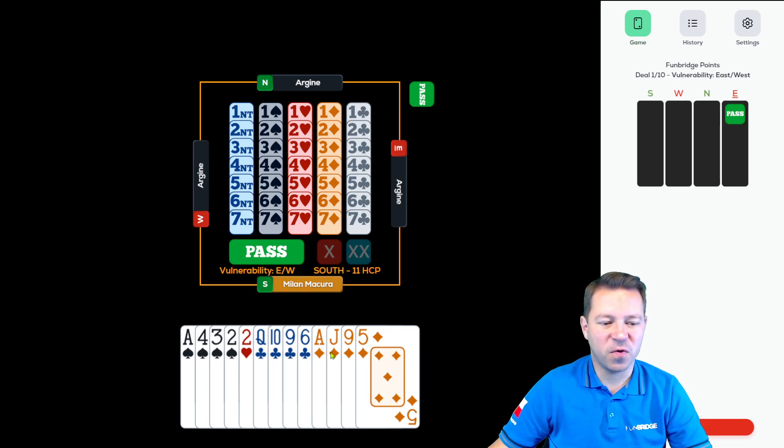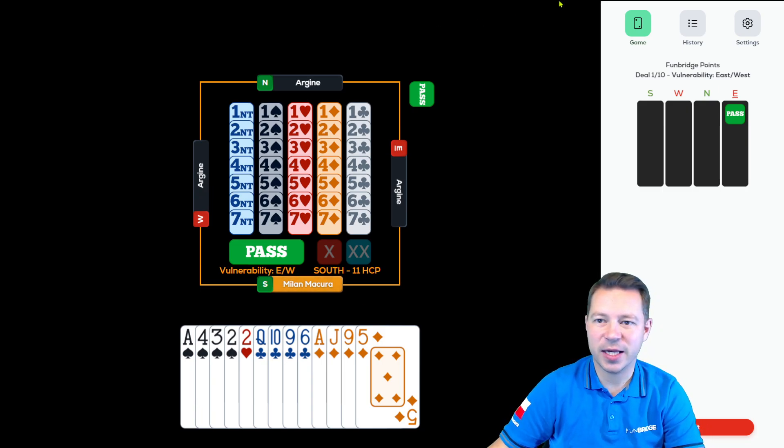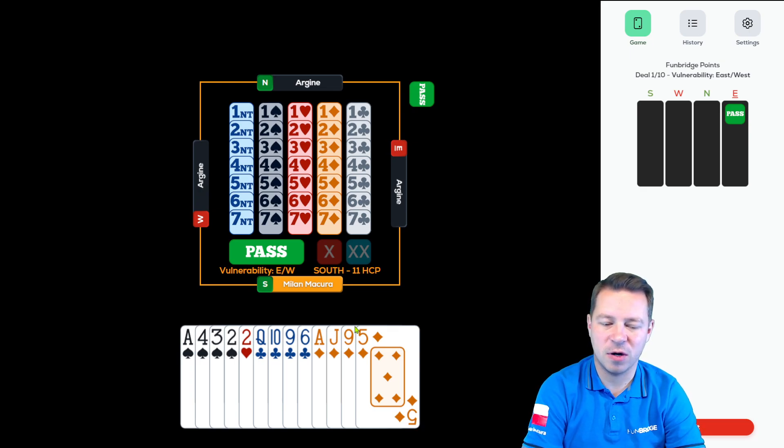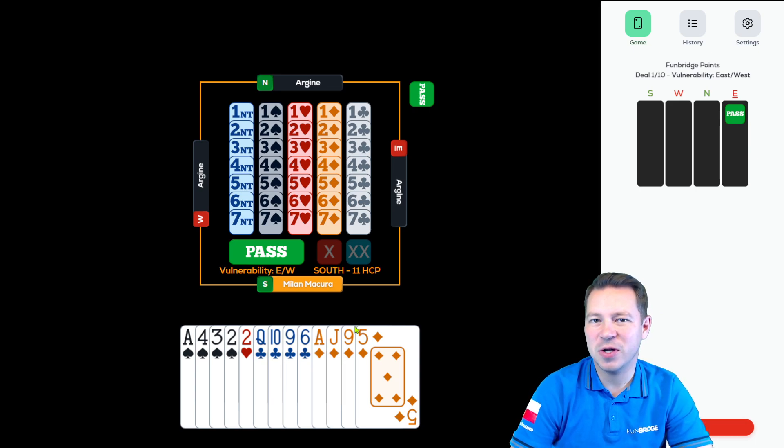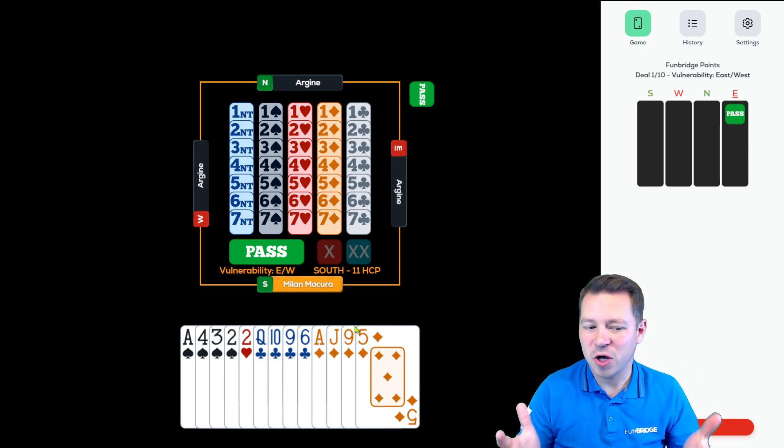Semi-balanced 4441 — immediately we have to be very alert because this is a very tricky distribution. We won't normally be able to establish all the length tricks, so we need extra honors. This hand is even worse than a balanced hand because you don't have control over your short suit. Opposite a singleton, a 4-card suit is impossible to establish.